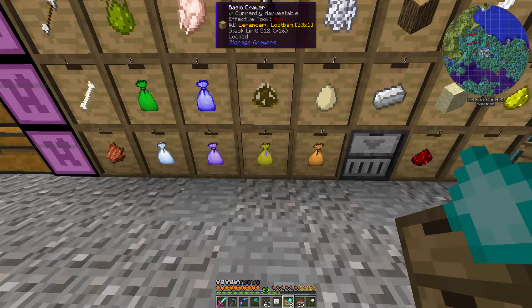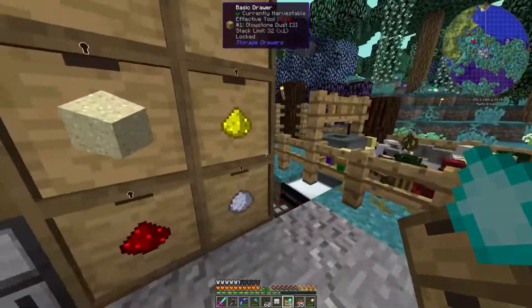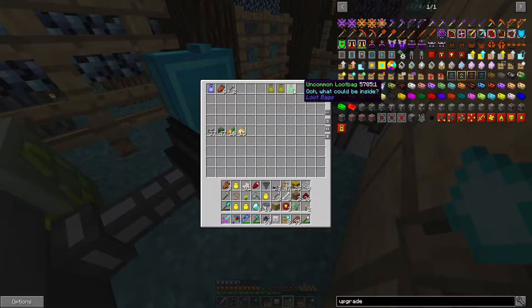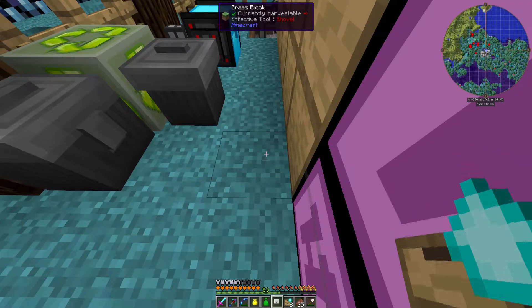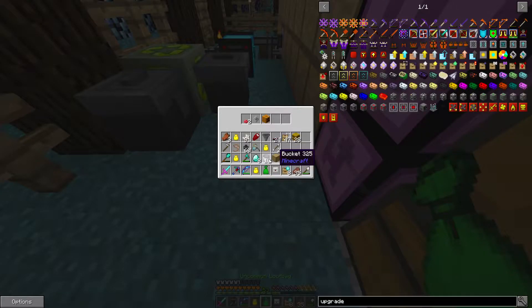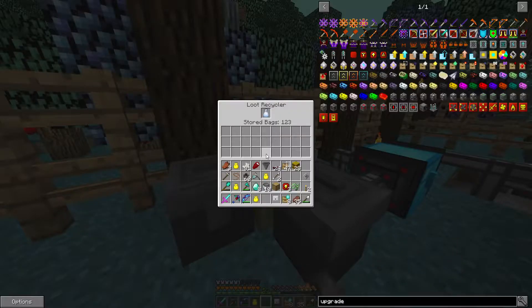We've got 33 legendary bags and this is without mixing them up, without actually doing them. The other thing — what I've been doing when opening loot bags: if I take a loot bag out now and I've got full inventory, if we look in this loot bag, I could say I want that one but those are pretty naff. But what you can do is shift right-click onto this loot recycler and it makes common loot bags — we've got 123 stored in there as well, which is absolutely insane.